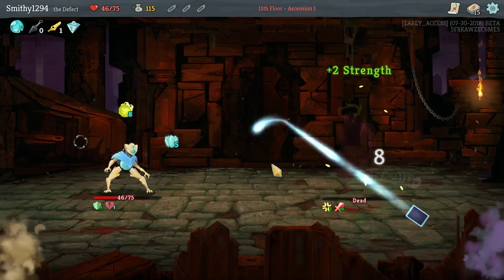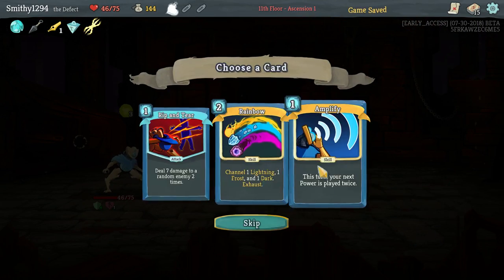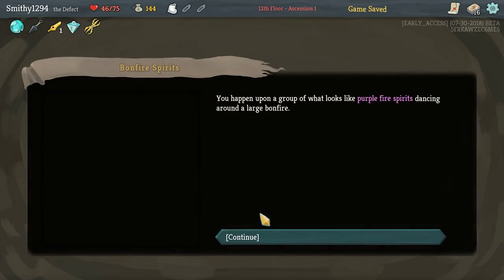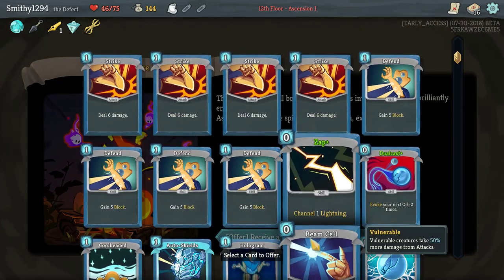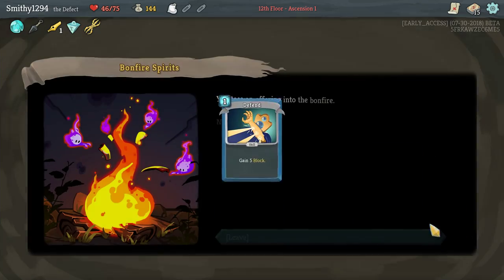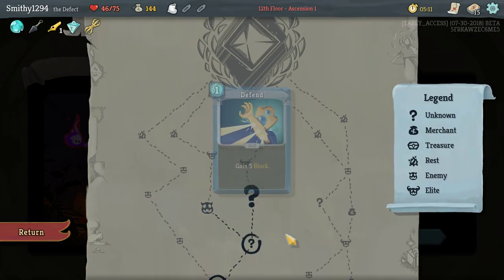We're not score chasing, remember — we're just trying to do the Ascension. Reef and tear is fine. Basic defend, I suppose. Yeah, no, you're disappointed.